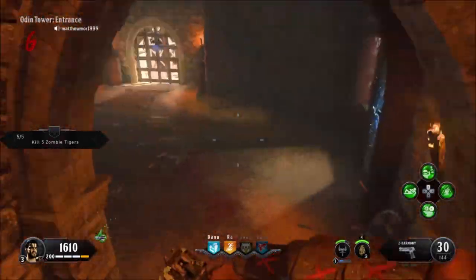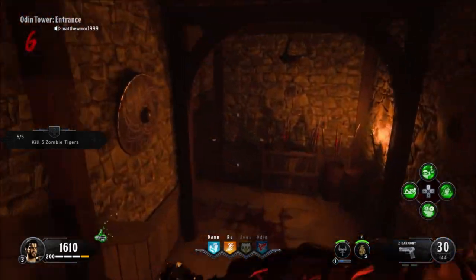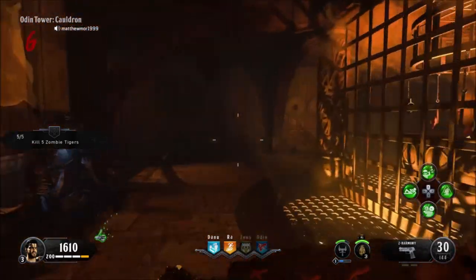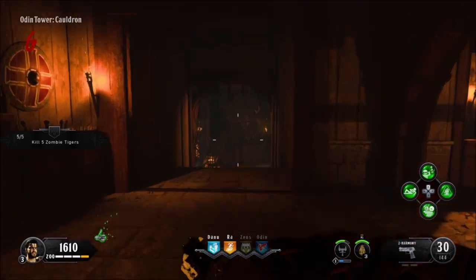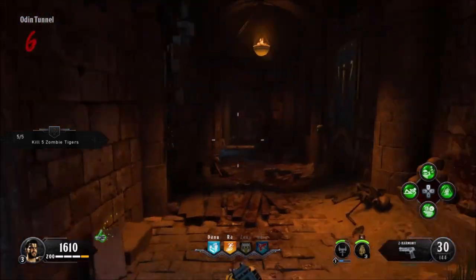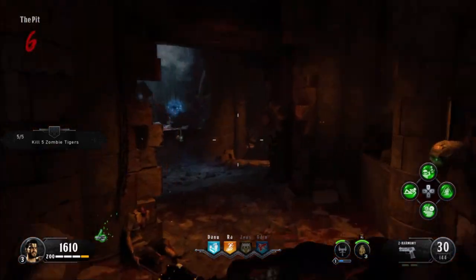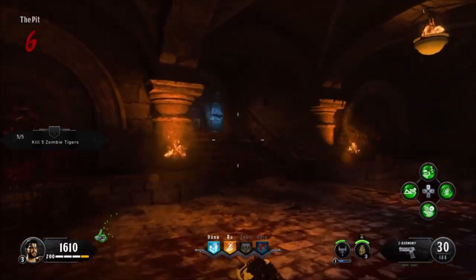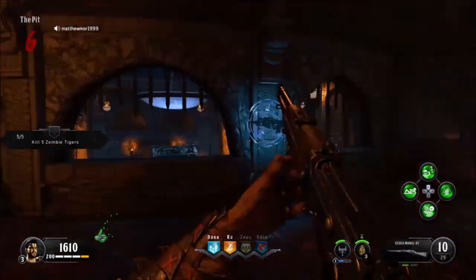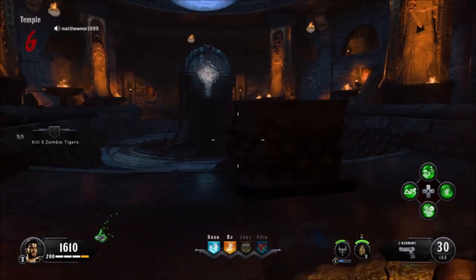Pretty simple. So we'll go all the way downstairs. The champion of Odin is slain. Now this — Pack-a-Punch is in here, the inner sanctum.